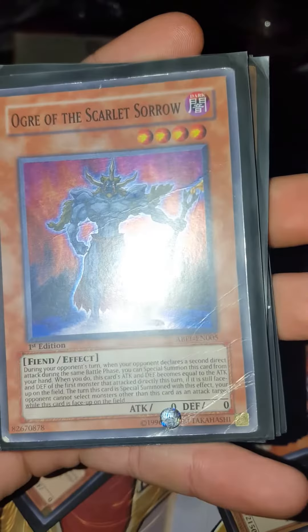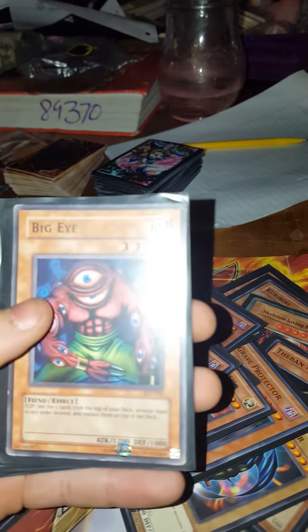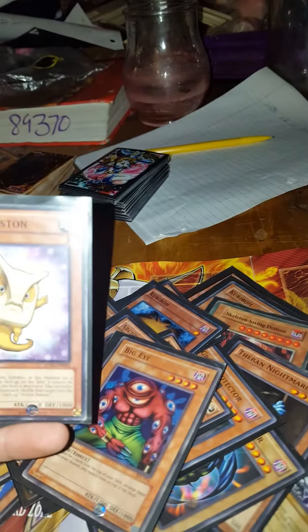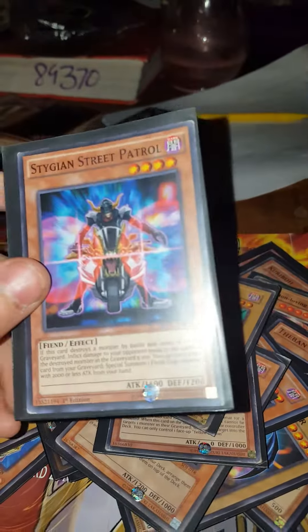Then just a few other random ones. This one right here is a good one — I'll shorthand that effect since it's a long one. Basically, if your opponent does a direct attack with this card in your hand twice, you can play it and it gains the attack of the first monster that attacked. Big Eye — flip to see the top five cards and arrange them in any order. There's also one where when it's destroyed, the controller targets one monster in the graveyard and shuffles it back into the deck. Steigen is a weaker monster, good for dealing damage if they don't have anything on their side of the field.